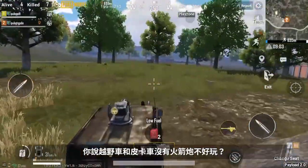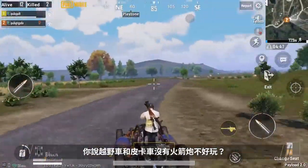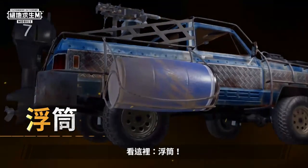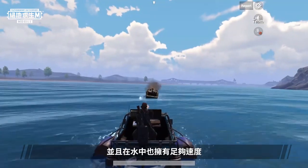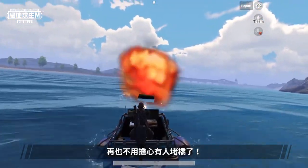If you think that there's no rocket launcher, the buggy and the pickup are no fun — but what about floaters? Now you've got an amphibious vehicle with decent water speed. Say goodbye to bridge blocking.